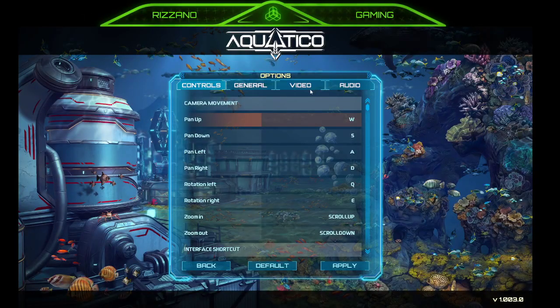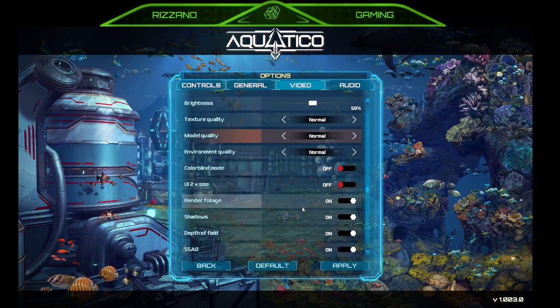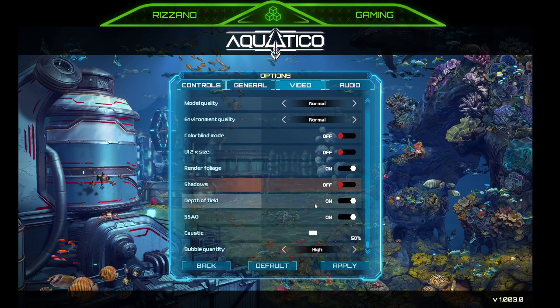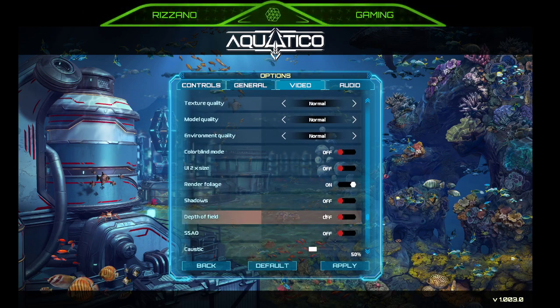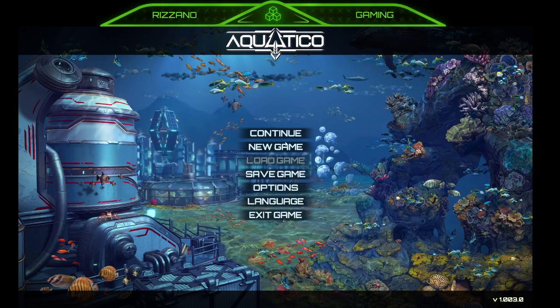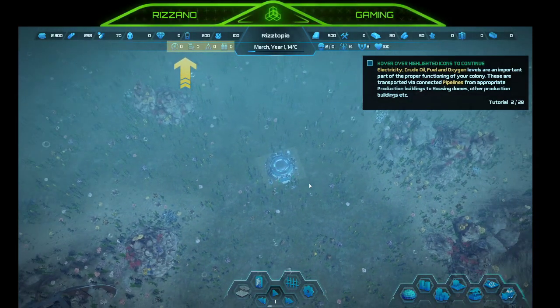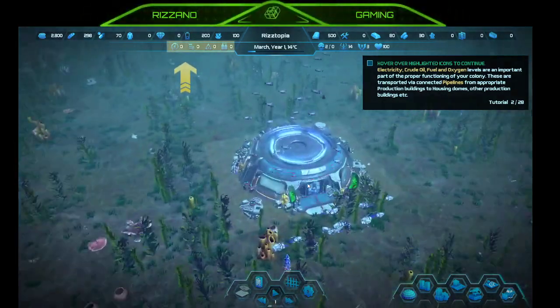Going to options — video settings. Let's do everything normal. Shadows off. SSAO and depth of field off. Bubble quantity let's do low. It's still a little choppy.